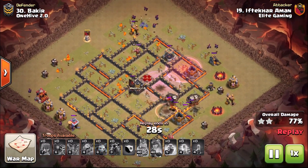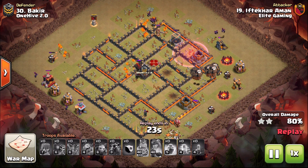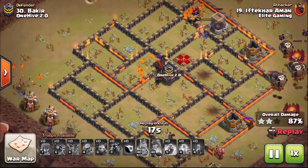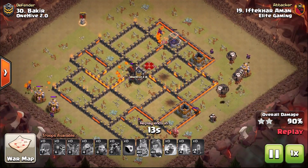We have minions getting spread around the outside of the map to help with cleanup, obviously plenty of Lava Pups and plenty of balloons as well in order to help take down the rest of this base. You can see there in the middle — that's where the Lava Pups can get caught onto that Lava Hound; it can waste valuable time.